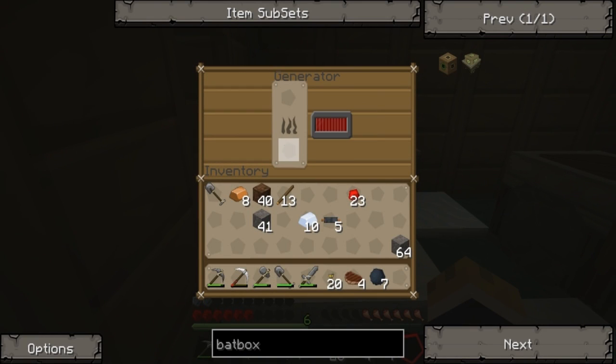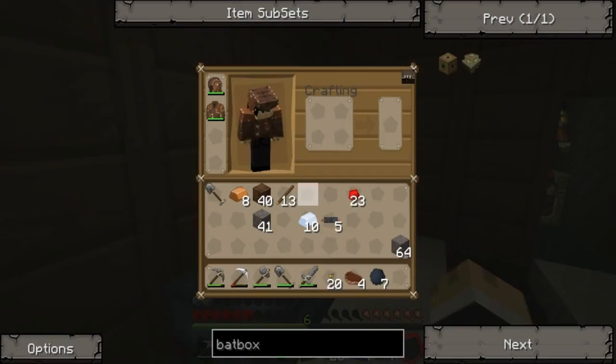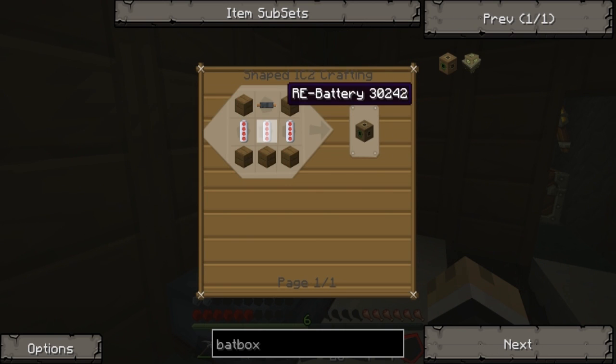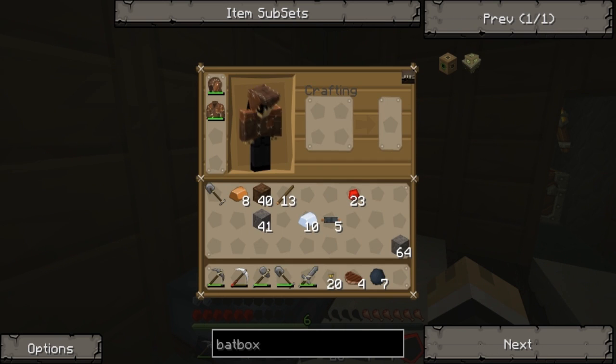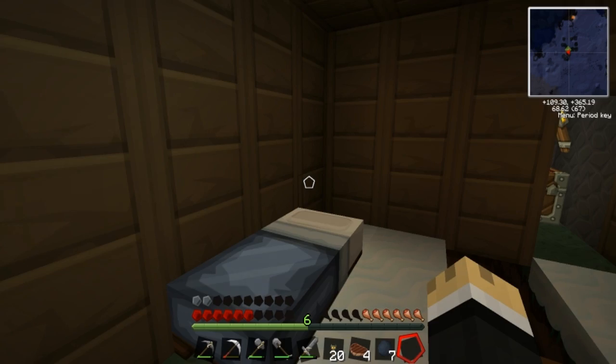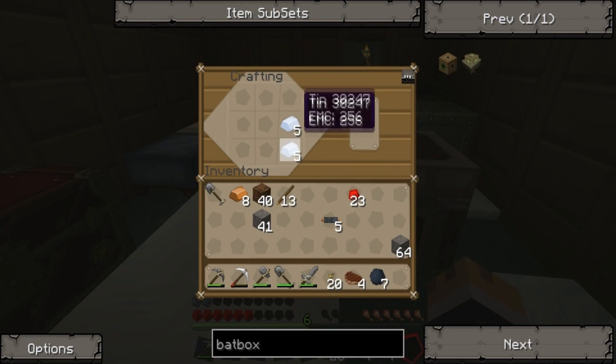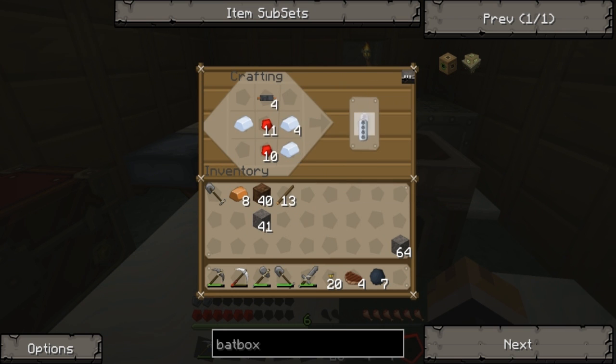That is taking all the coal. I'm not sure what's going on here - I feel like it's just constantly being powered up. I'm going to need a lot more coal. Apparently there's something called a bat box, and I feel like that would be useful for whatever reason. So it needs just wood and some batteries. I've got tin on the outside, rubber in the center, and a copper cable. We need three of those.